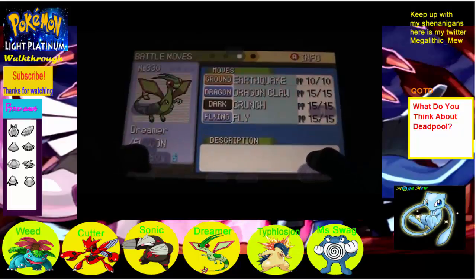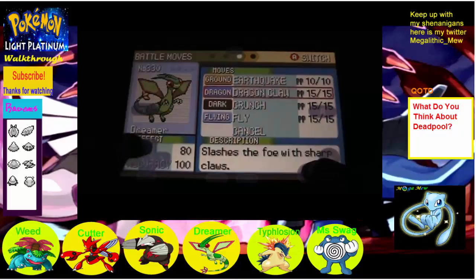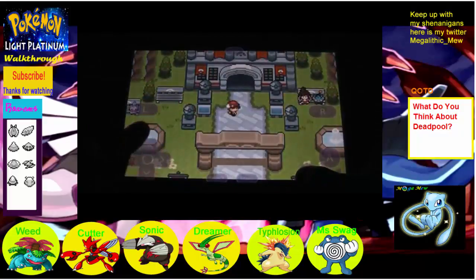Earthquake. Oh yeah — Dragon Claw, Crunch, and Fly. Dreadnclaw is new actually. We got this. I'm not nervous at all. So let's go inside.